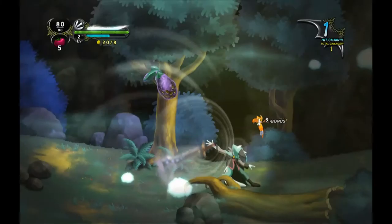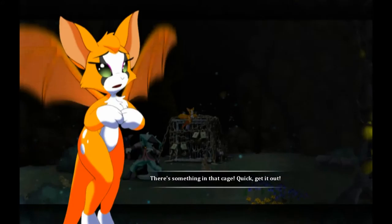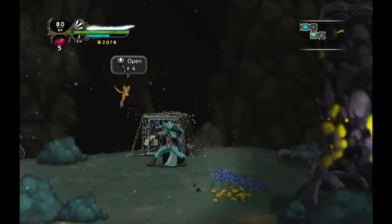More chicken! So you come with me. Wait, what's this? There's something in that cage! Quick, get it out! I'll take a wild guess and say we need four keys. I don't think so too, Dust.